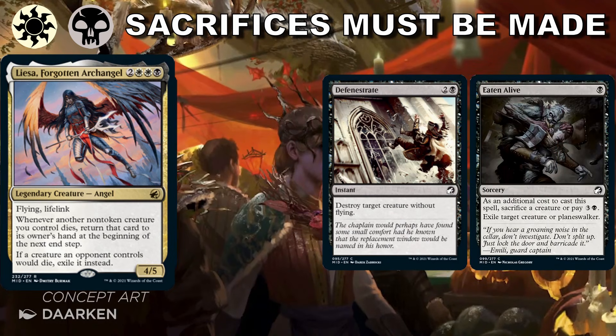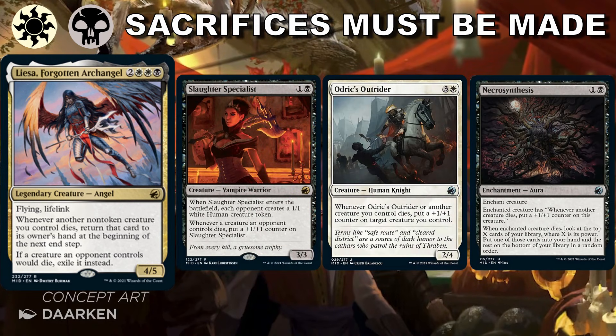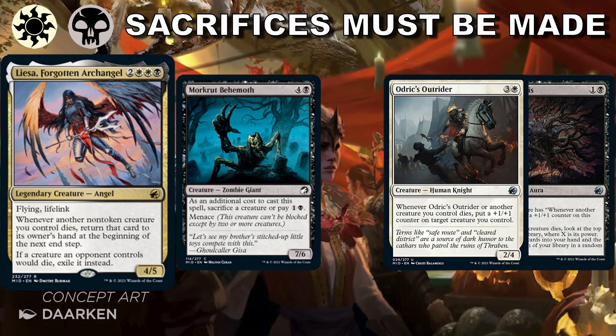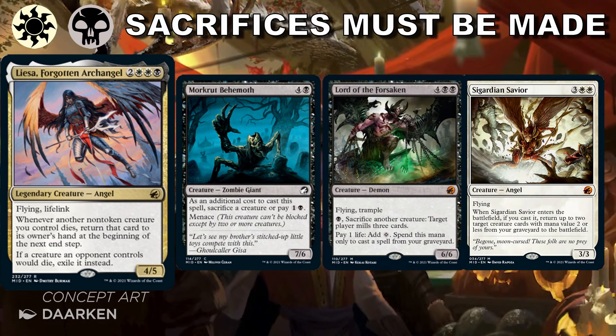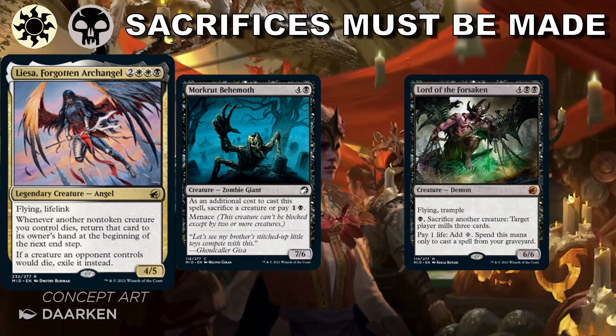Our best bombs are Slaughter Specialist, which gets bigger as the game goes on, Odrik's Outrider, which helps other stuff grow, and Liesa will win games on her own. White-black is quite aggro in this set with no fear of things dying — they apply pressure early, and it's always nice when early plays scale into the mid and late game. If you have a good balance of creatures and removal in your sealed pool, this will be a solid color pair that a lot of people take down their pre-release with.